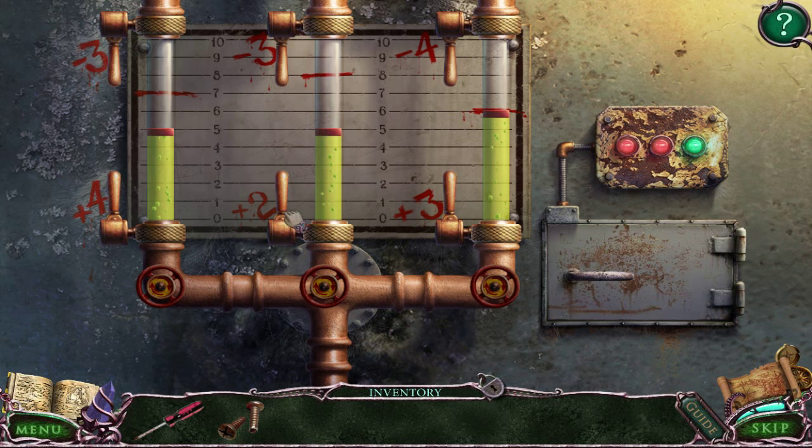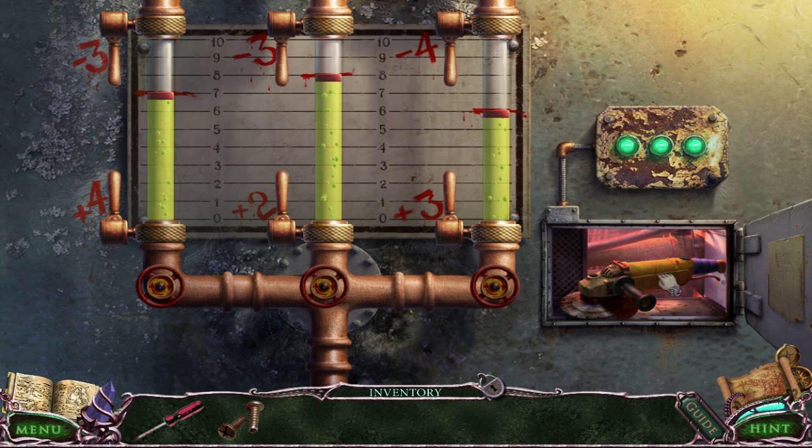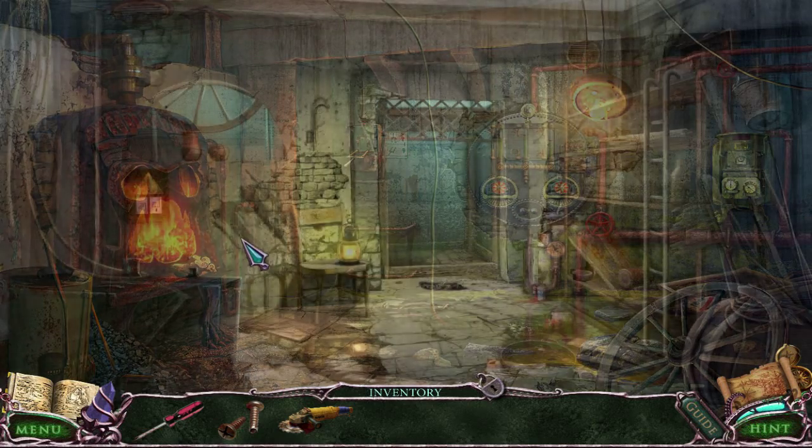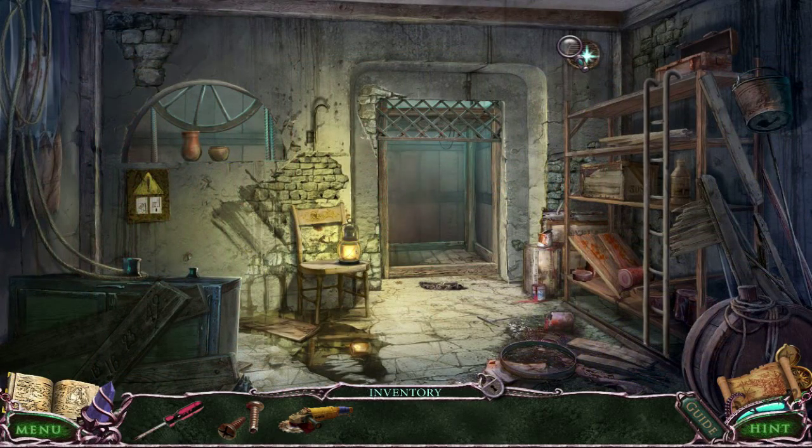Beautiful! This one looks like it's going to be a one plus two, then I'm going to have to minus three and then do two plus twos. If you can't do the math for this puzzle, it looks like the solutions just alternate between the bottom and top one until you get it. Yes! Circular saw — that's useful! I'm going to saw something.